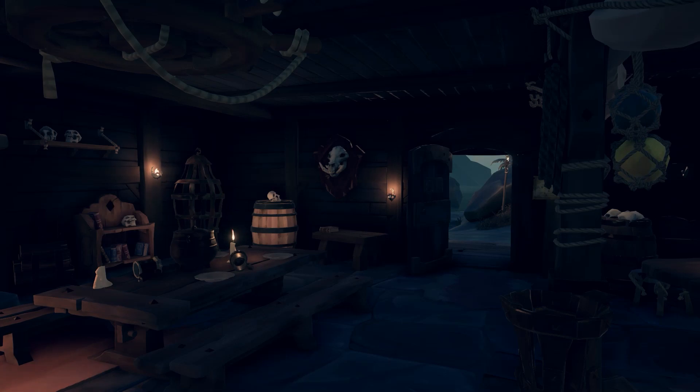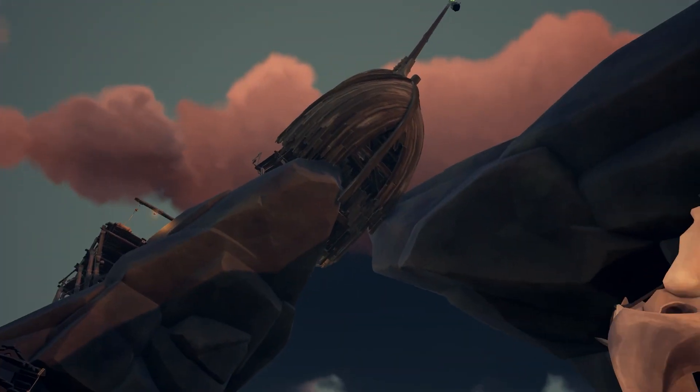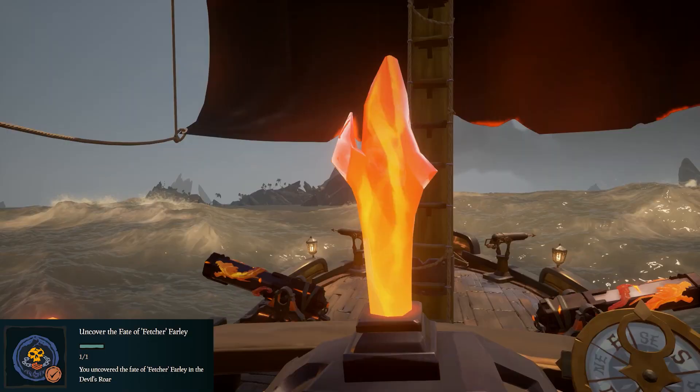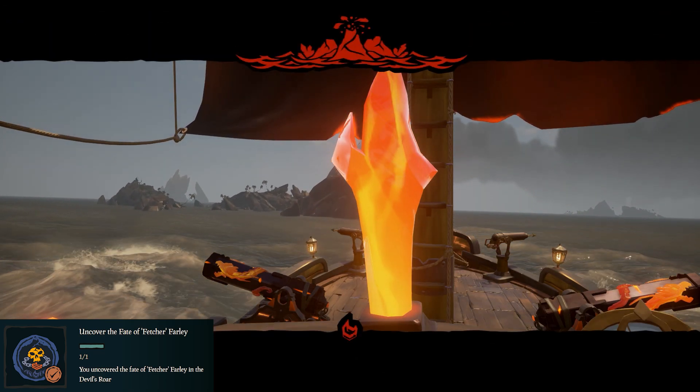Ideally you want to start at Galleon's Grave, as that will require the least amount of backtracking. Otherwise you'll have to start in the middle of the Roar and then go north, south, south, north — it's just annoying. So first, the Fate of Fetcher Farley. To find them, you will need to go to Fetcher's Rest — most of the islands are named after the character who died there.